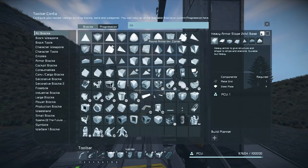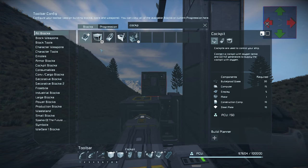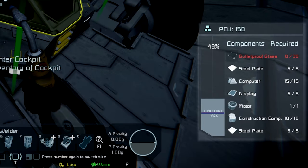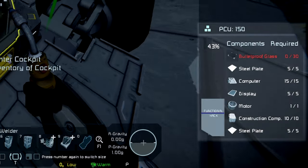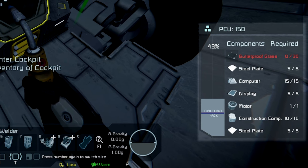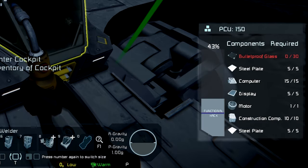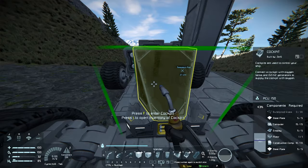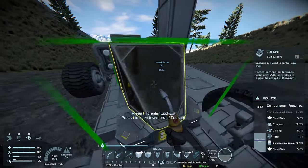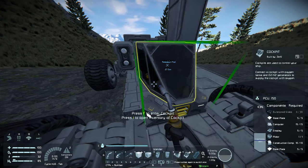Next thing we need to place on our vehicle is a cockpit. Search cockpit in the menu — there are several types, I'm just going to pick the basic one, put it on my hotbar, make sure small ship is selected, and add it to my build planner. You can see in the bottom right that we haven't put 30 bulletproof glass into the cockpit, although it is fully functional. On the right there's a line that says functional — if you weld up above that point, the block is functional but doesn't have its full HP. Because we haven't put the bulletproof glass in, it's only at 43% of its HP. We could take it to 100% HP, but it's wasted resources if you don't need it to be 100% to be functional.